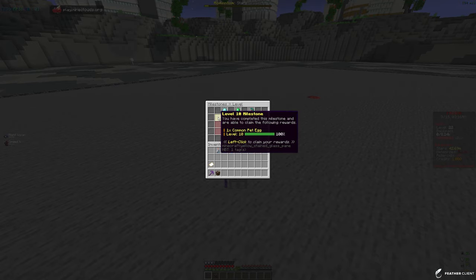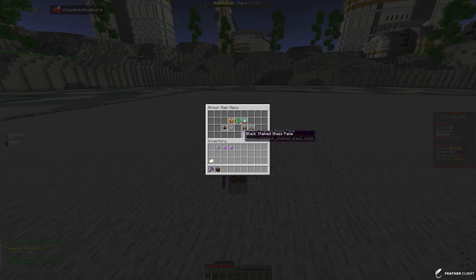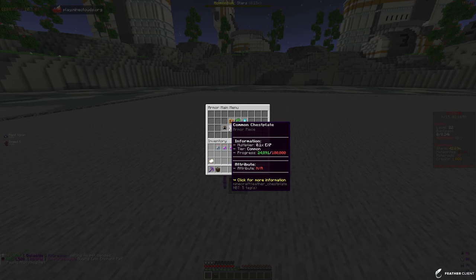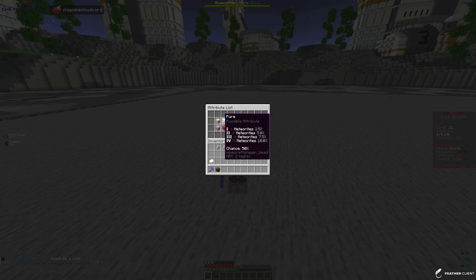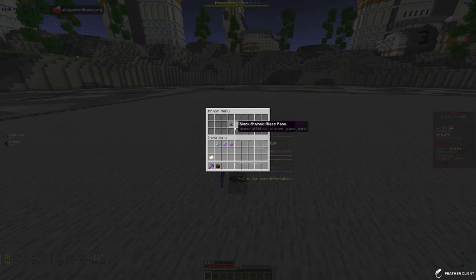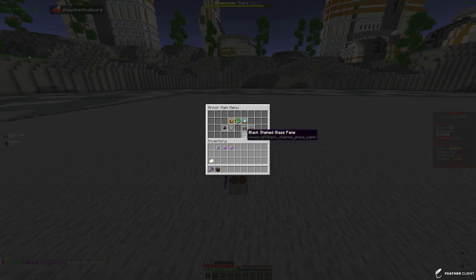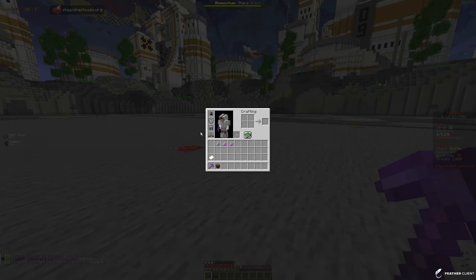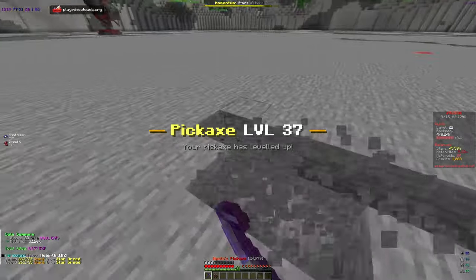In the skills tab there are milestones I forgot to claim. Slash milestones gives us a common pet egg for a level milestone, and armor attribute tokens from pickaxe level milestones. Going into armor, we have 66 attribute points. Let's spin them: we got pure four for more meteorites, supreme three for more meteorites and stars, novus four for pickaxe XP, and simple four on boots — which is trash, so let's reroll. Overall pretty decent attributes for now since this is only common armor.